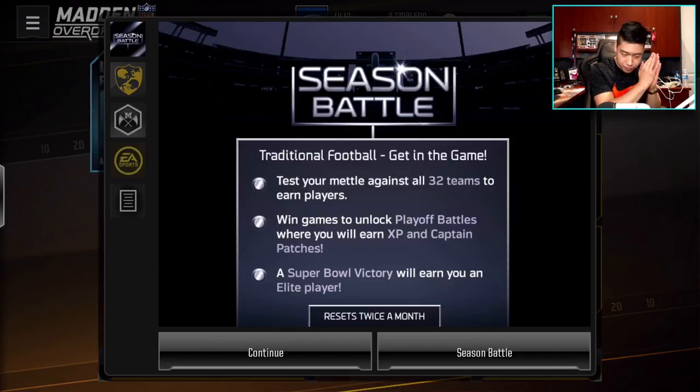This time around they made it a little different, and I'm actually very happy with it — with the rewards they're giving out — because you do have to play 32 teams. That's the big kicker. 32 teams and you will earn yourself an elite player. Win games to unlock playoff battles where you can earn extra XP and Captain Patches. A Super Bowl victory will give you an elite player.